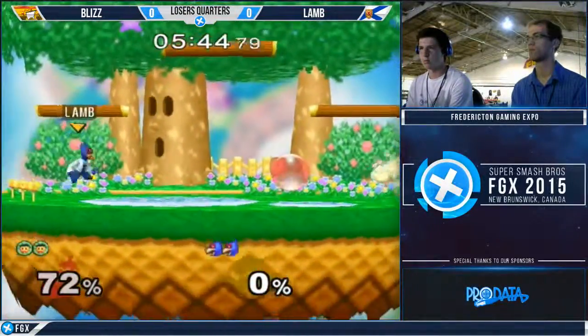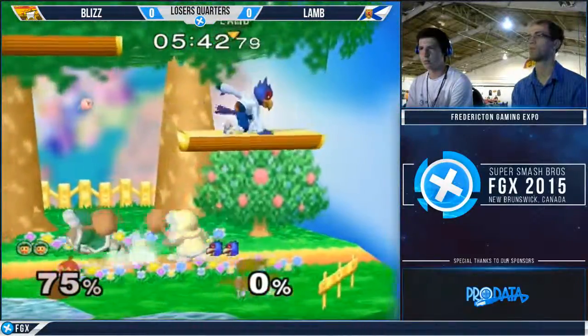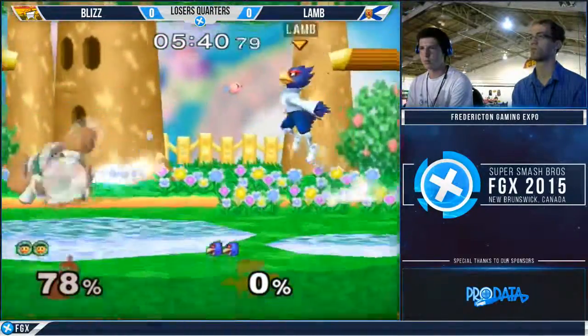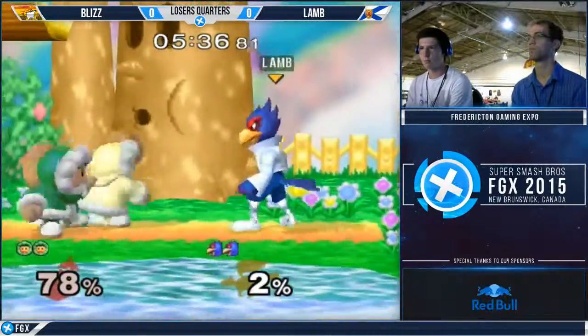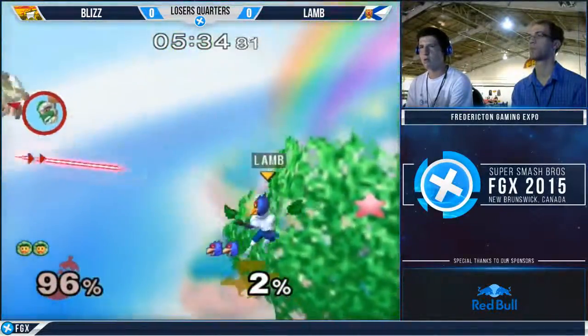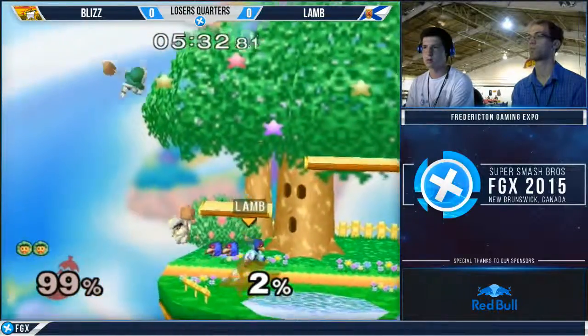Ice Climbers pulling that Luigi tech — wavedash down smash. They do it so well, and it's so dangerous against spacies too. Good defensive flurry there too. That pushback was just enough — their D6's enough.